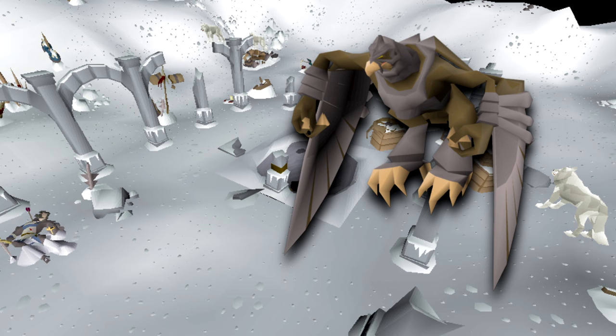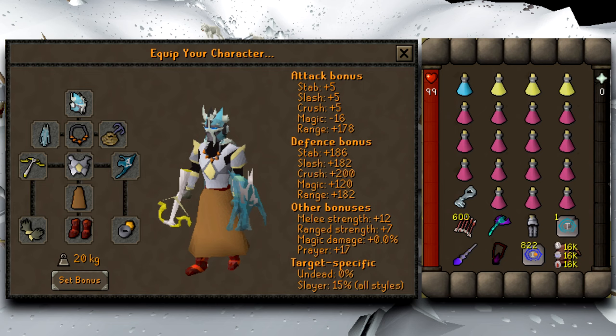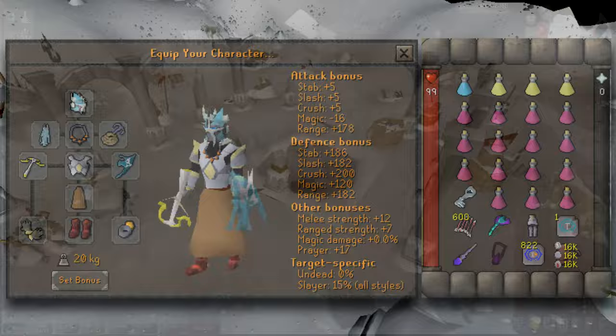For this setup we use the Saradomin legs, but if we don't get damaged we'll drop them, just like the mithril rope as well. You can AFK it with Protect from Ranging and nothing else. With this setup, give or take, I'll kill about 30 — they're not the fastest, not at all, but definitely worthwhile if you want to AFK this method.